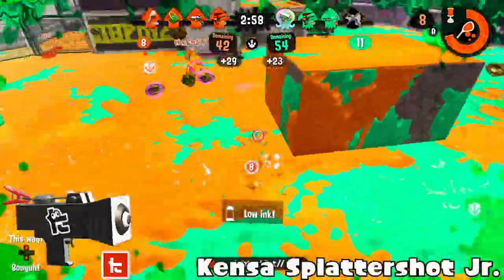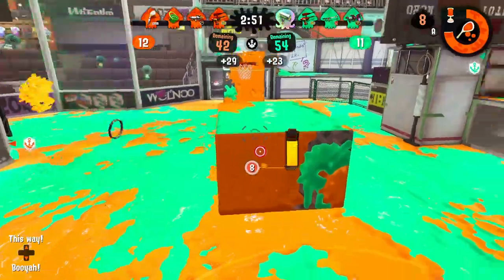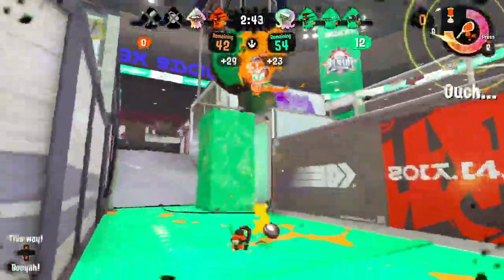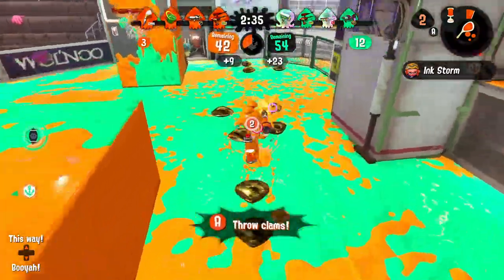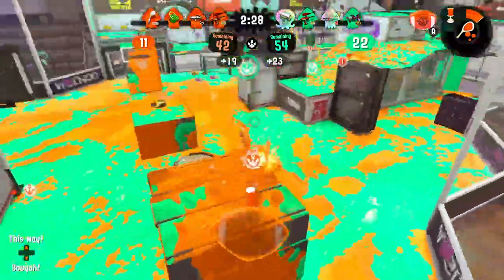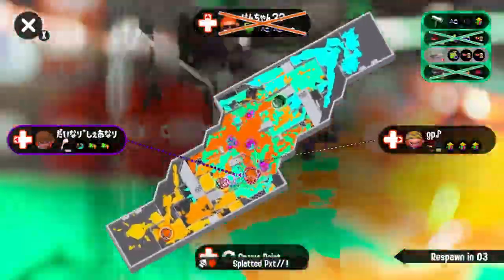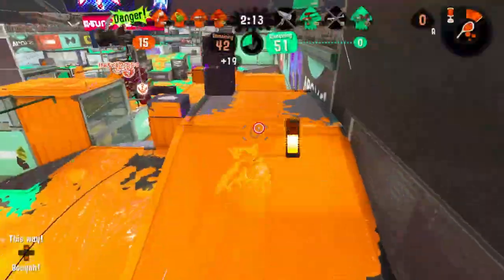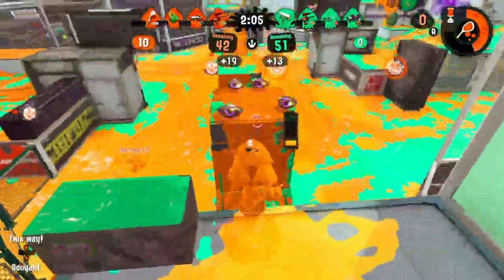Kensa Splattershot Jr. is probably better than B tier, probably better than mid tier, but again it's just an instance where I don't see anyone doing anything with the weapon. It could paint really well, it has Torpedo on a short range weapon which is pretty good. Bubble Blower can also be pretty good with it, but I feel like with a short range weapon you'll want to use Torpedo more than the weapon itself to actually pop the bubbles. You'll have to do that little strat where you only shoot one bubble at a time — though you'll likely have a teammate nearby. Maybe I am underrating it, but for now I'm putting it here because I don't see anyone doing anything with it.